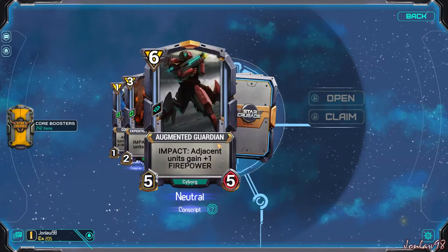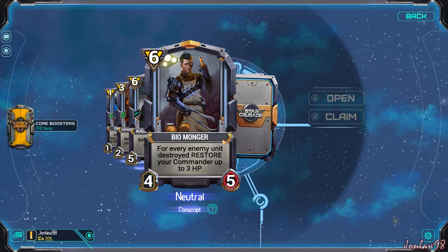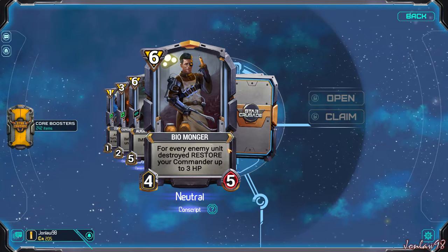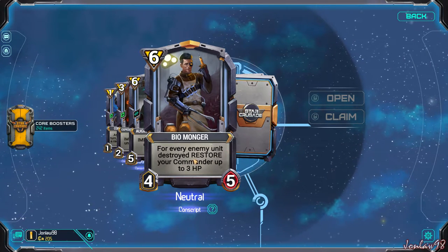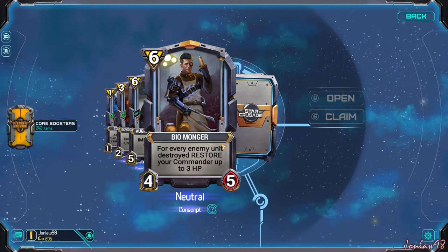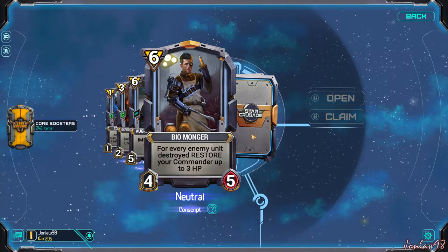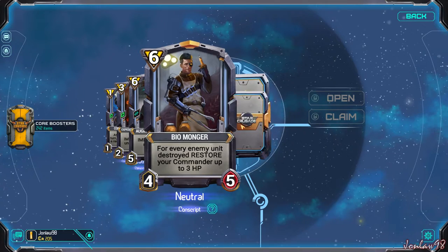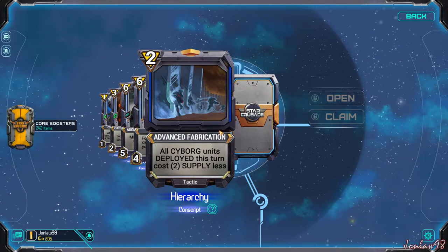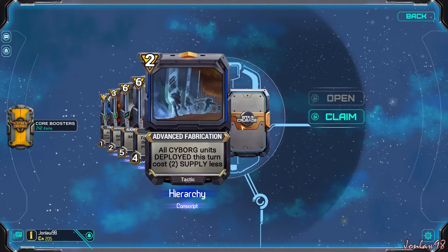Seen that one. Seen that one. Biomonger: for every enemy unit destroyed, restore up to three HP on your commander. Commander is your hero, just in case you didn't get that. I don't think it's that good for six cost, but it might be a lifesaver, so we might use it. That's pretty cool. We're getting a lot of hierarchy cards, so I'm actually interested.